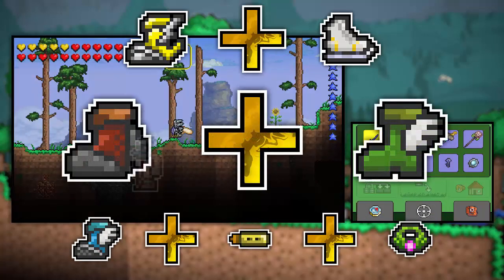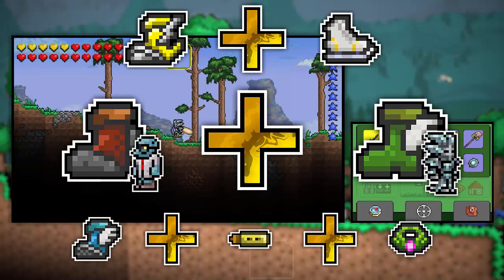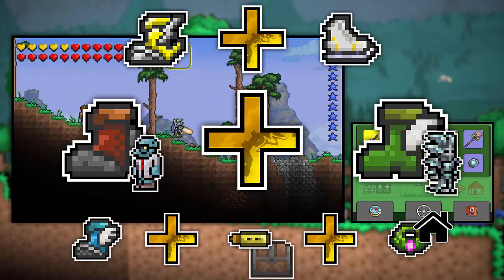And to make the lightning boots, we need to combine specter boots, the aglet, and the anklet of the wind. And to get specter boots, we need to combine rocket boots and Hermes boots. And to get rocket boots, we need to buy them from the goblin. And I'm already wearing the Hermes boots. Aglets are usually found in surface chests. And the anklet of wind — I'm pretty sure we have one of those in one of our chests back in the old world.